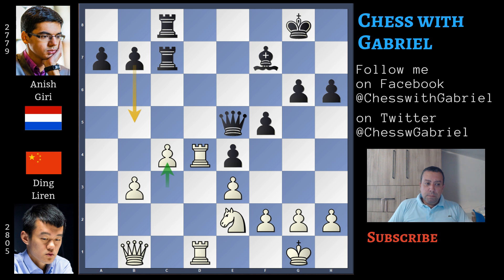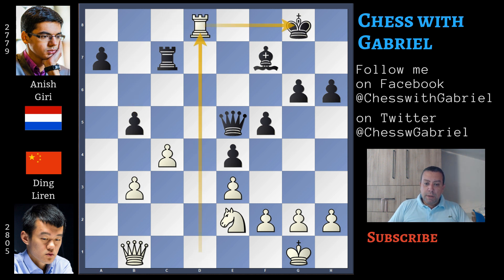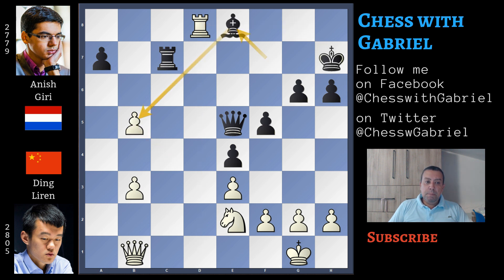In this position, black continues with a6, and this is an inaccuracy because b5 is much better — a6 is too slow. Let's go back one move. b5 is the move to play. Now rook to d8 check, rook captures, rook captures, still check, king to h7, c captures, but then bishop back to e8 attacking the pawn, knight to d4, bishop captures, knight captures, queen captures, and this game should be a draw — it seems there is complete equality on the board.